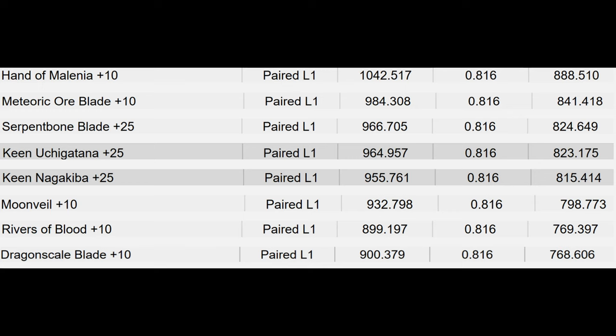So a month ago, I made a video ranking the best katanas in Elden Ring, and to do that I tested in-game using the first frame of damage to the last frame of damage of each Ash of War. Now with my DPS calculator up and running, I have done a revised version using the regular attacks of the katanas to calculate DPS accurately using in-game parameters, instead of in-game testing, which can be subjective.